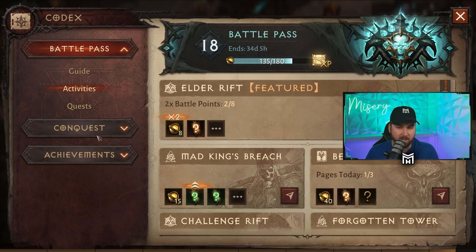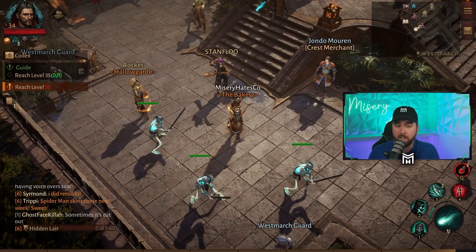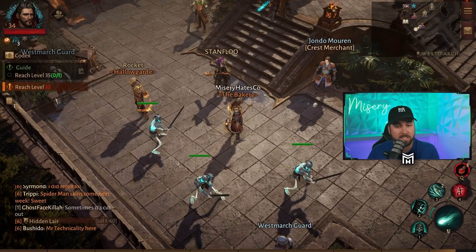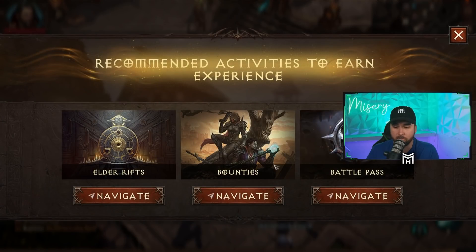You unlock the Battle Pass at level 16. While you're doing that, you want to make sure you're on the main storyline and doing Battle Pass challenges as needed. You'll hit a point several times in your leveling experience — like right now where my character is level 34 and my main quest says reach level 35. The game tells you to do three things: bounties, Battle Pass, and elder rifts. All of these net you a lot of experience, but there's actually a fourth option they don't even mention, which is surprising.